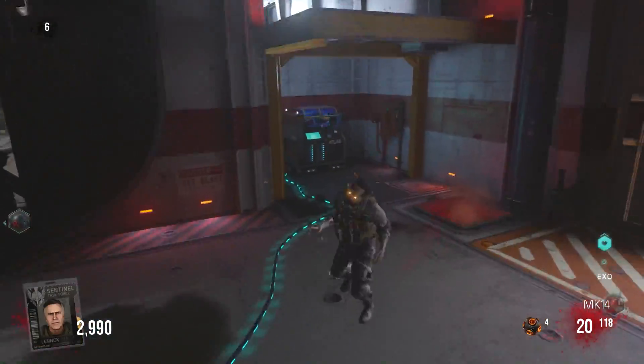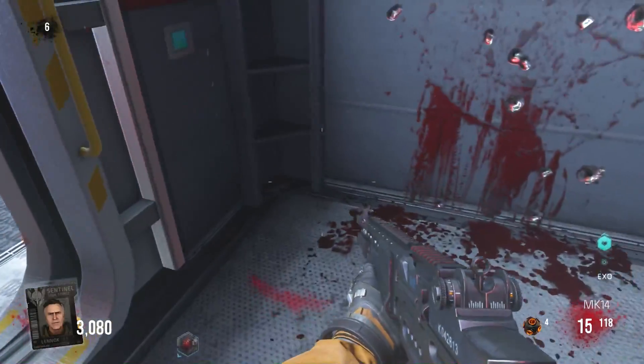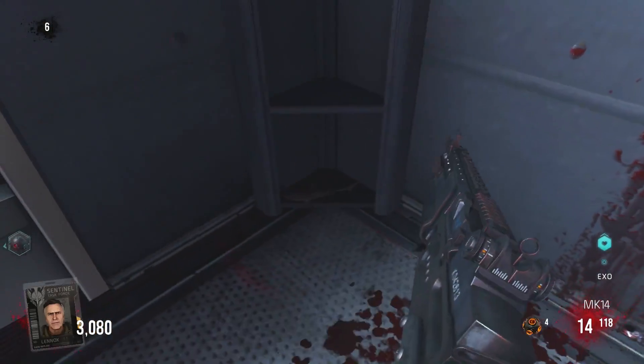And then finally, you're gonna head right across from the hangar up onto this ledge right here, and you're gonna find the final shark right here in this dark corner. Very, very easy to miss. The sharks are so tiny.